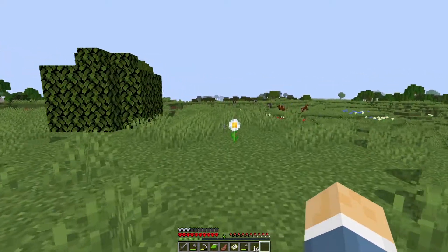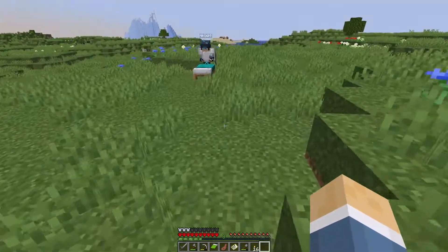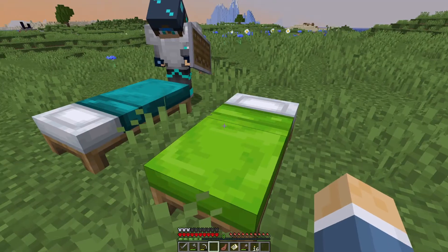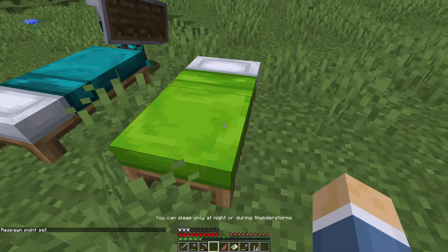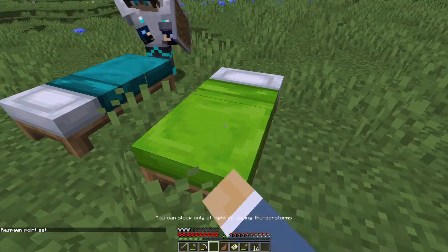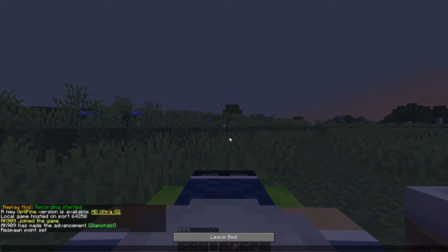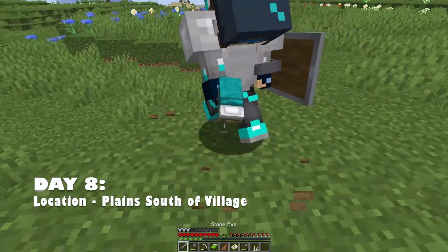Oh, I see a swamp. Oh, witch hut! I popped my bed down. I see something cool — we'll go to sleep and then we'll go over there in a second. I have 10 leather on me, by the way. Why can't you craft saddles? That's so annoying. They even added leather horse armor, so why not saddles? We should absolutely do saddles. It'd be cool to do leather horse armor and dye it — that'd be neat.